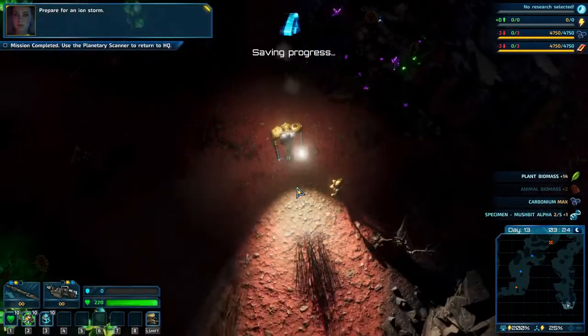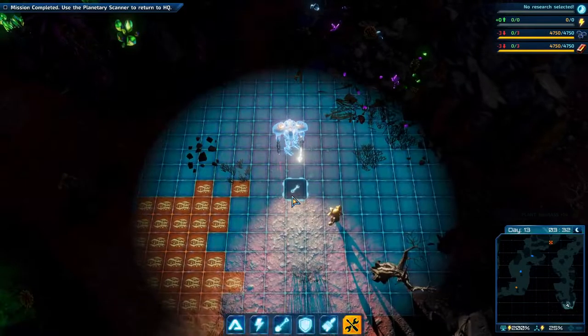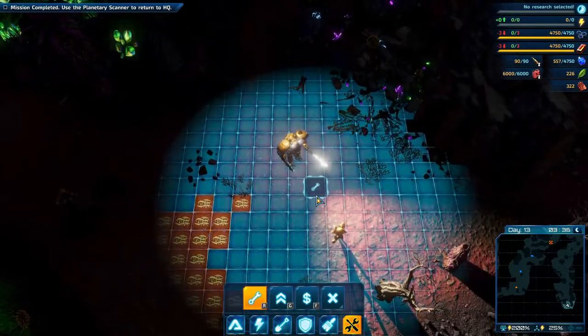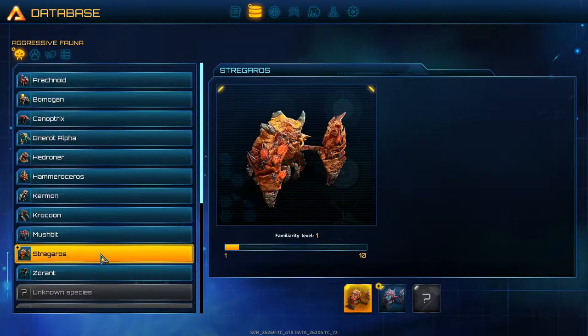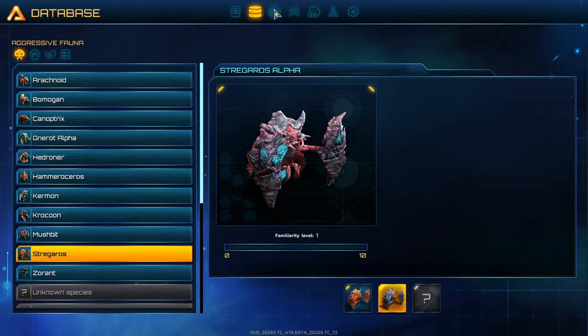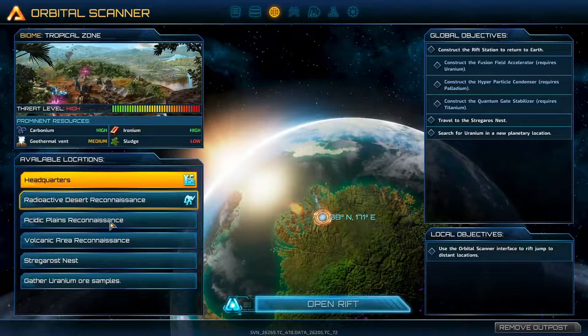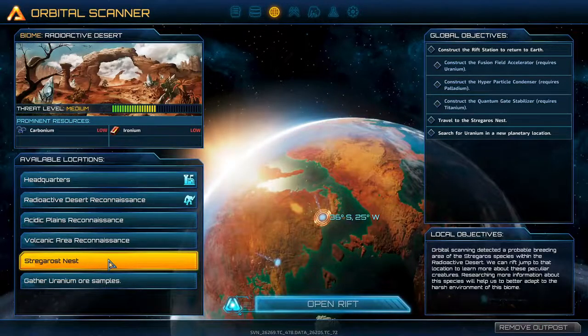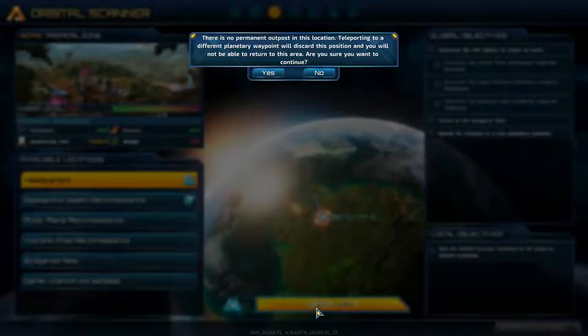Prepare for an ion storm. I guess we're going back home. Stegaros, Stegaros - we found the Stegaros. The orbital scanner said to head to the Stegaros Nest.